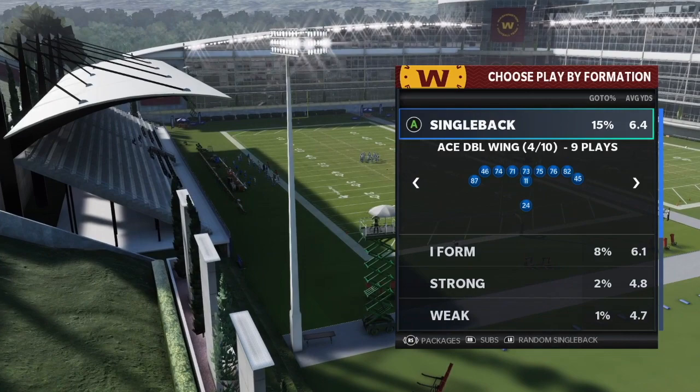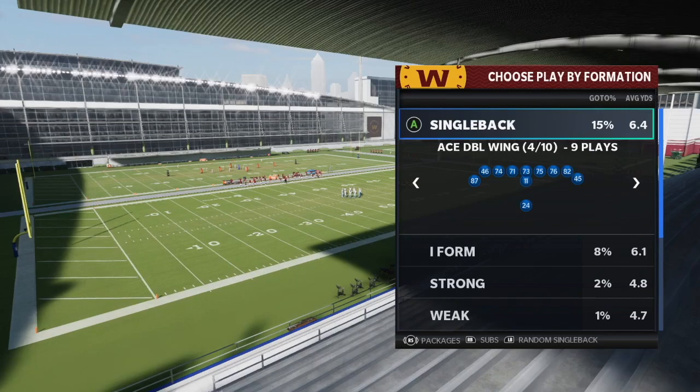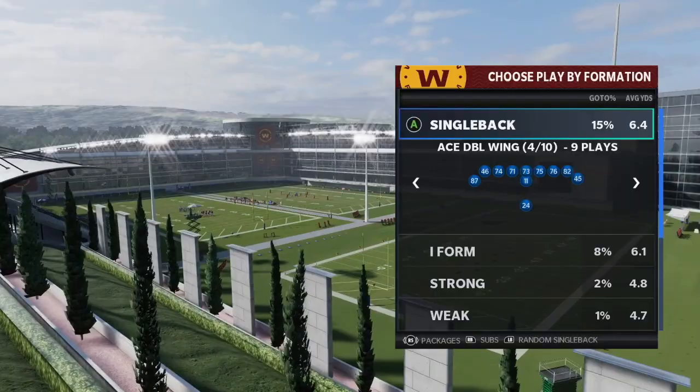Alright, let's get into today's video. We're taking a look at the Washington Football Team offensive playbook, breaking down five money plays. This is the final playbook of all 32 NFL teams we've covered. This is the only playbook in the game that has the Ace Double Wing formation.